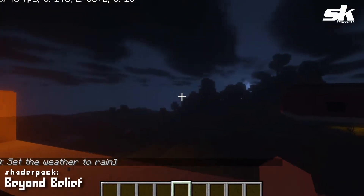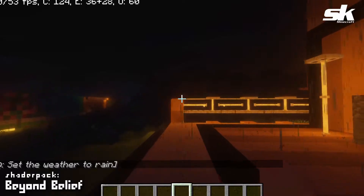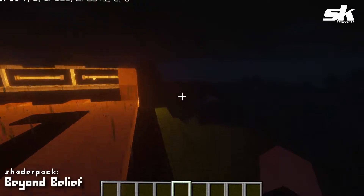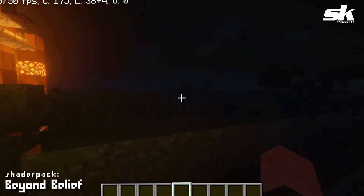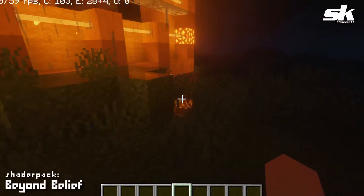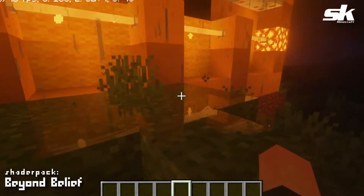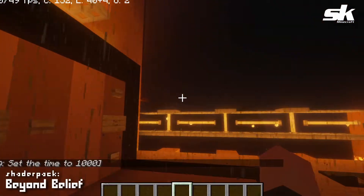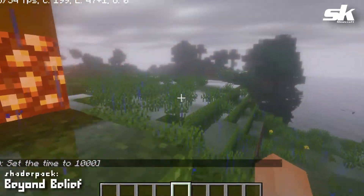Let's go ahead and add some rain and see what this starts to look like. Each shader pack has a different kind of rain and how it affects the fog and the volumetric lighting. As you can see, everything sort of just becomes very hard to see. Look at that — everything becomes reflective! I love that. You can see the end rods here shining off the floor.